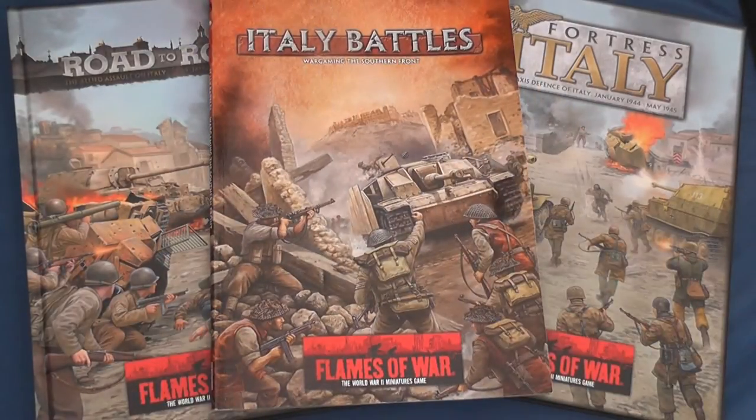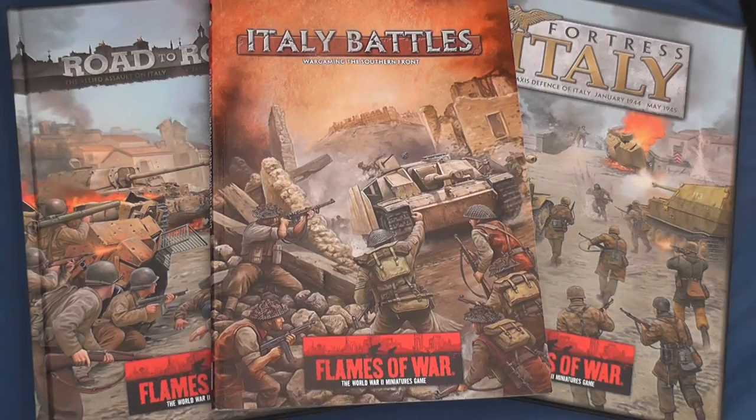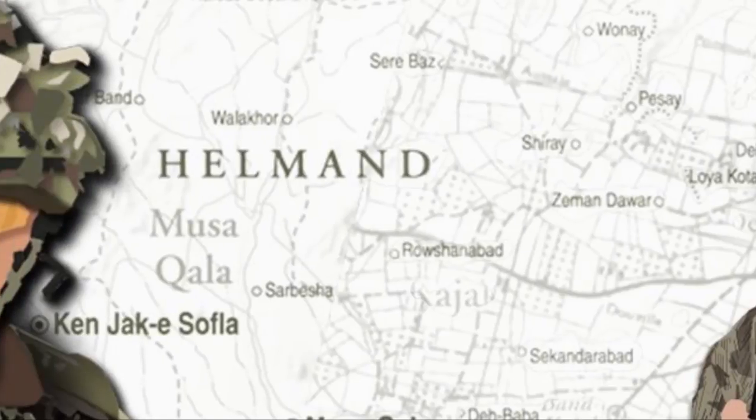If you're new to Flames of War and/or the Italian theatre and have recently purchased the revamped Road to Rome and Fortress Italy Intelligence Handbooks, then I have no hesitation in recommending that you add Italy Battles to your reading list. Similarly, if you missed Infantry Aces or the Flames of War campaign material the first time round because you weren't playing in this particular theatre, now is an affordable time to conveniently catch up. If you're a veteran campaigner through the soft underbelly of the Axis, then you're likely to be more than familiar with the bulk of material in Italy Battles and may or may not be so willing to part with more of your Lira.